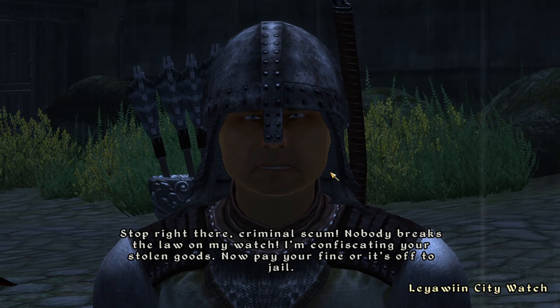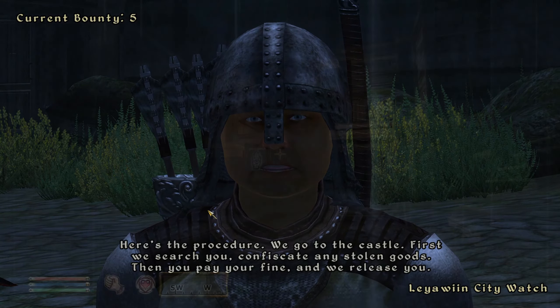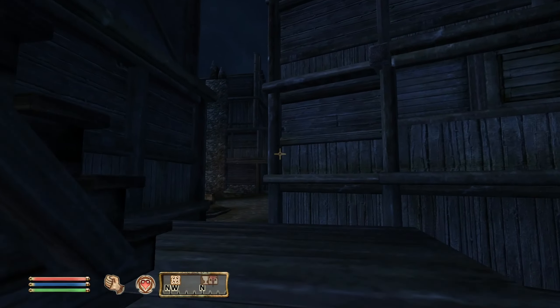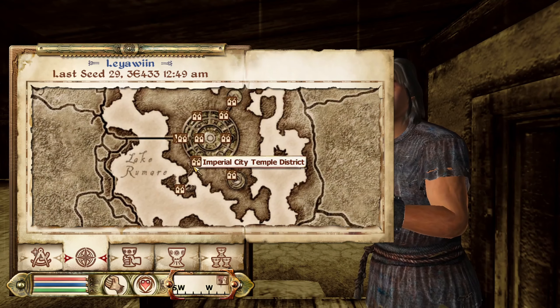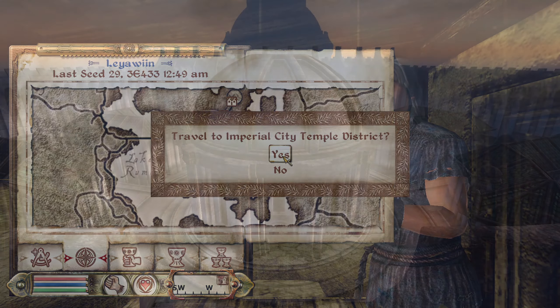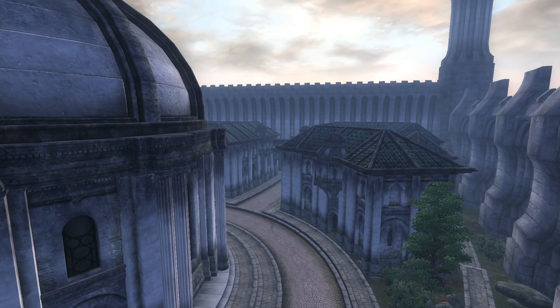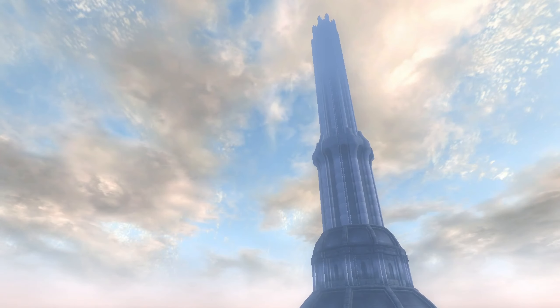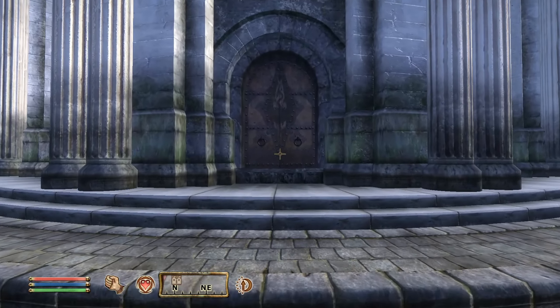Just be sure to save the game before doing this glitch in case you need to find more skooma. For instance, there is a skooma den in Bravil that will have the rest of the supply that you need. When all of the skooma is obtained, the player will then need to fast travel to the Imperial City Temple District. Upon arriving, you'll be faced with the Temple of the One and its grand wooden door. It's a good idea to save here in case you need more skooma bottles.